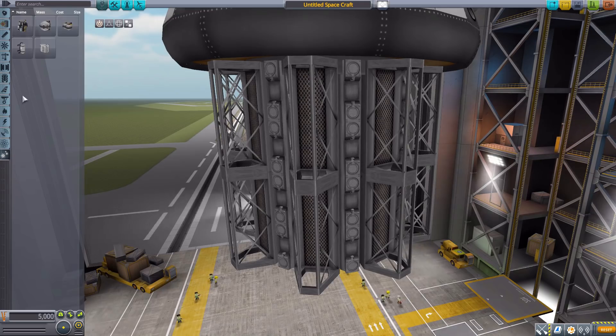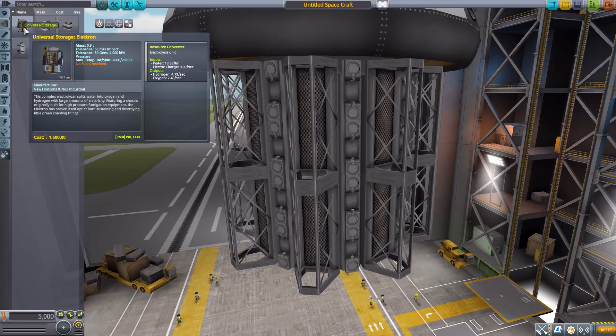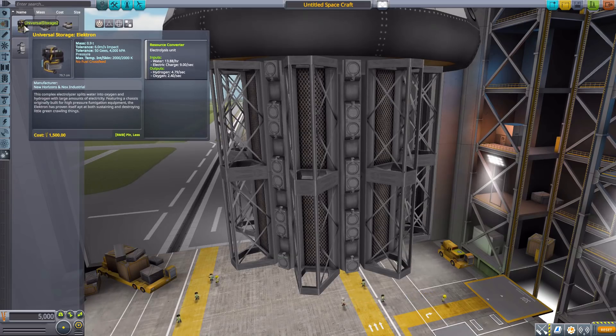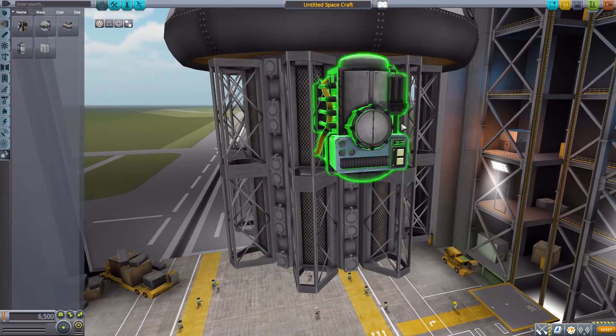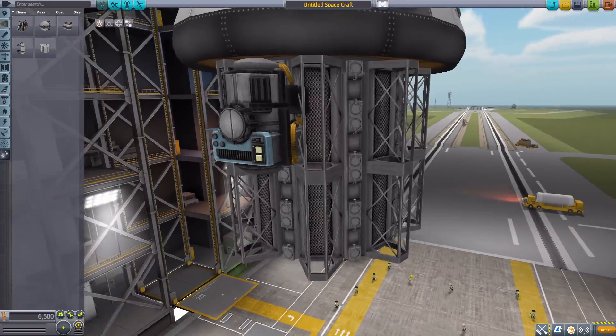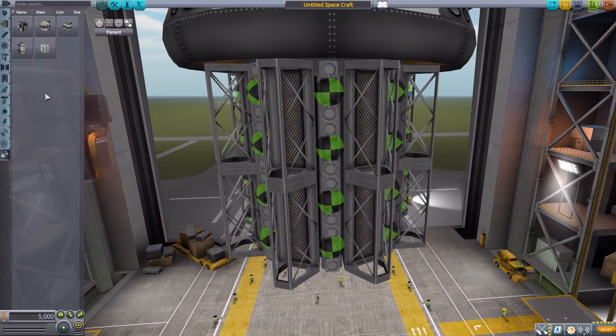In the utility category, we have an electrolyzer — coming back to an electron one — which takes water and electric charge and produces hydrogen and oxygen. No size differences, it is just a singular part, and again very detailed and wonderful.